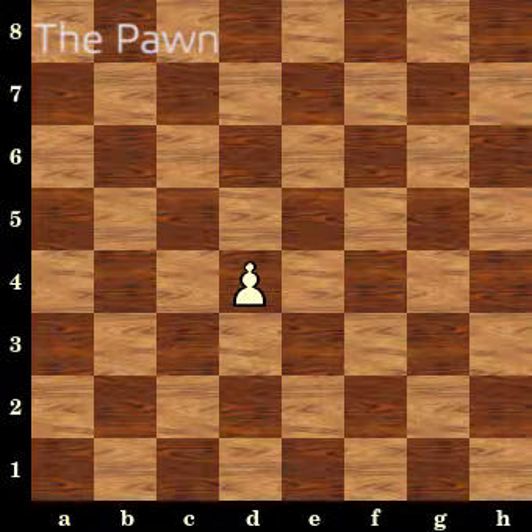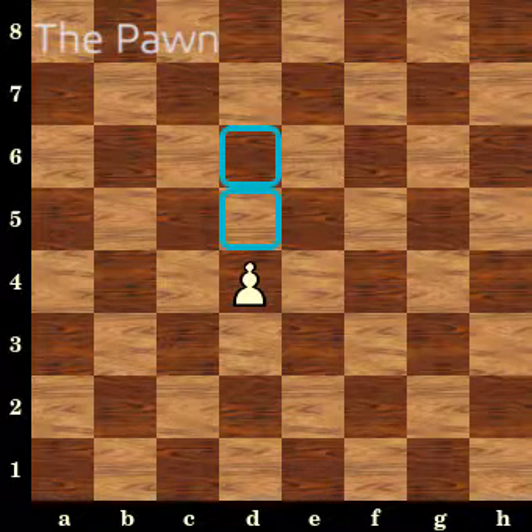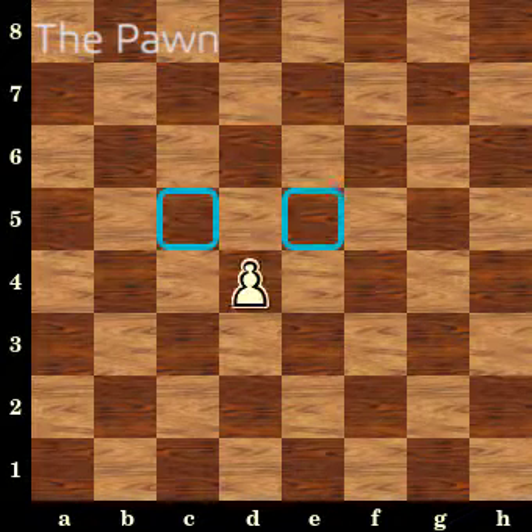Maybe the most useless piece, the pawn is actually the cornerstone to the game itself. It can move one space forward, or two spaces forward only if it's the pawn's first move of the game. Even though the pawn can move forward, it can only capture in one forward diagonal.